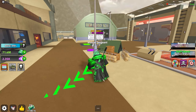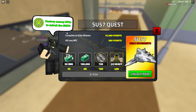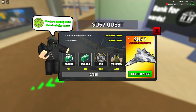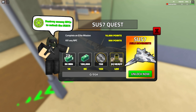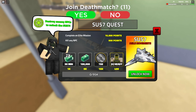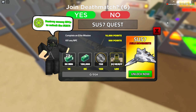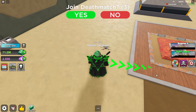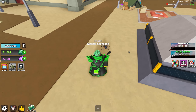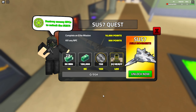We'll be going over the SU-57 now. For completing this event, all you gotta do is do 10 elite missions or kill a bunch of NPCs. I needed to get a calculator real quick — you need to kill 190 NPCs. Maybe you could get some NPC kills and get some elite missions done too.